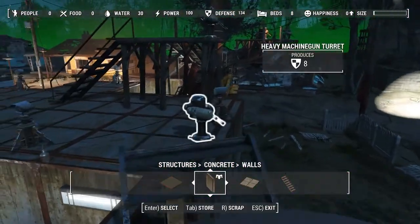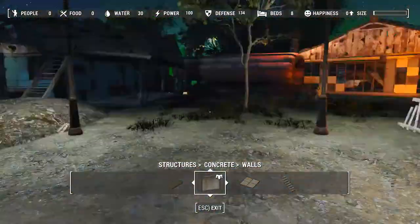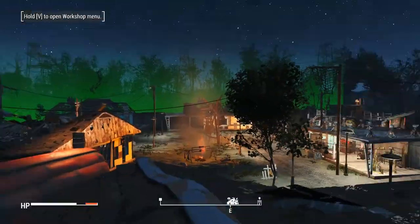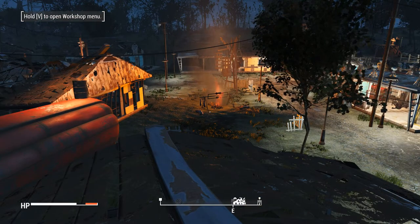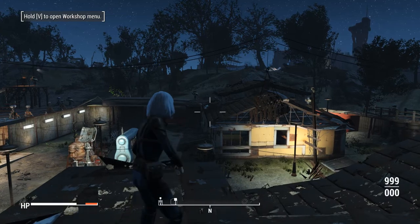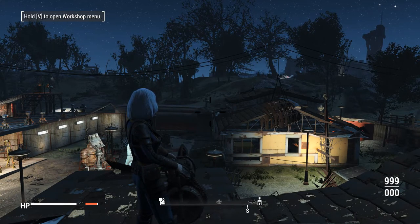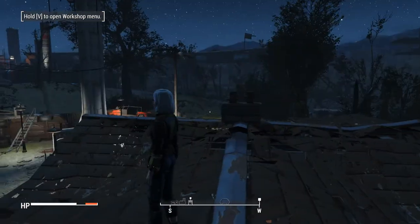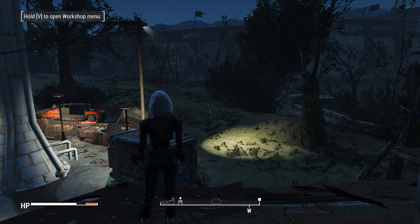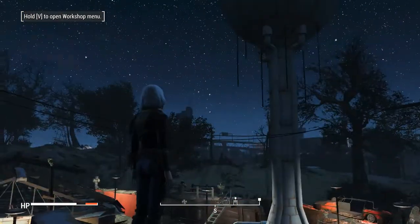We'll go ahead and toggle collision again and we're back on the ground. Well, that's all for my cleanup so far, everyone. I hope you thought this was kind of interesting. After you go around killing everyone for like the hundredth time in Fallout, sometimes you gotta just do something else. So I decided to be a janitor and clean the wasteland one settlement at a time. I wasn't expecting to turn this into a video, but I figured I put in some work and I was really proud of that first one.